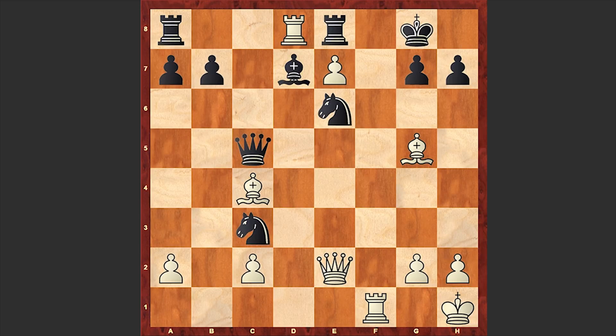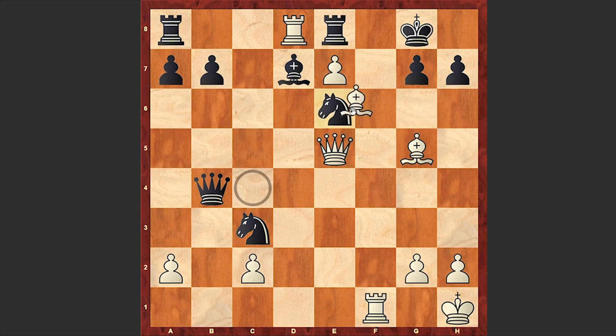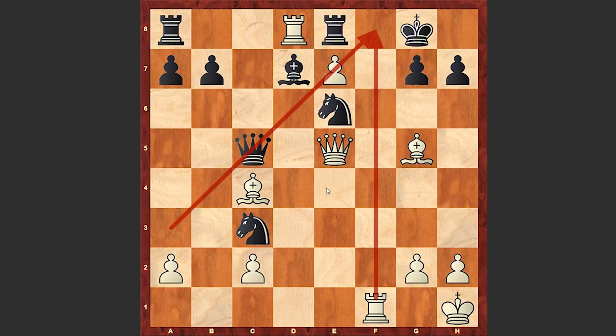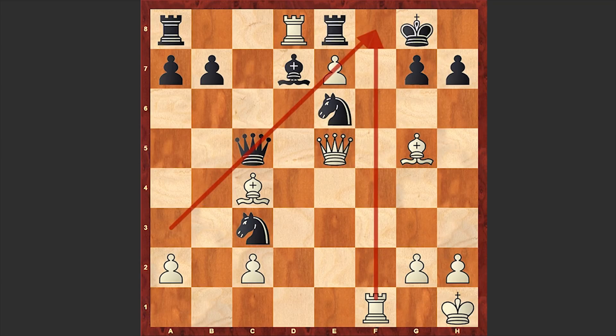Bd7 was Black's answer in order to neutralize the threat and connect the rooks, but Tal just insisted on sacrificing his queen and played queen e5. I really like this crazy move. The idea is to lure away Black's queen from this diagonal and go for rook f8 check. Now if queen b4, then just bxe6 check. Actually, bxe6 straight away was also playable, but Tal decided to go for the queen sacrifice.